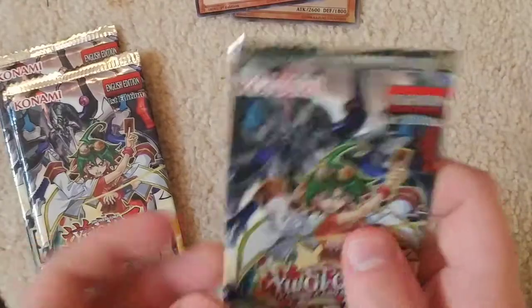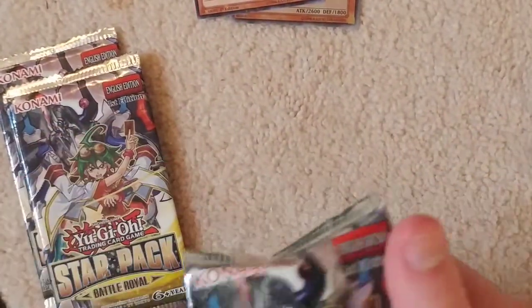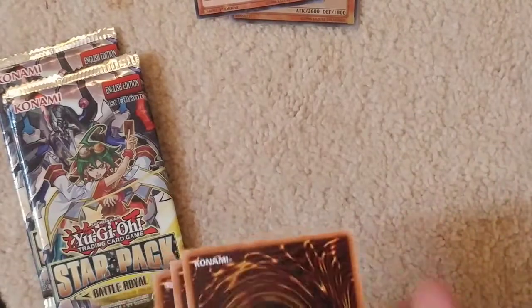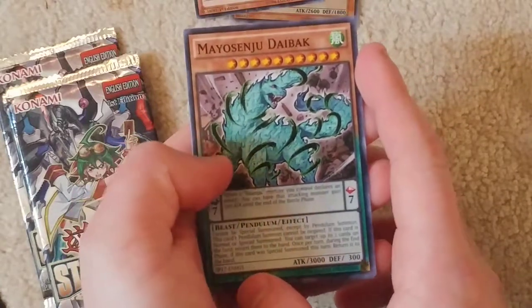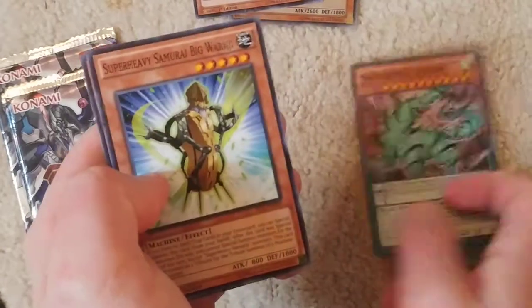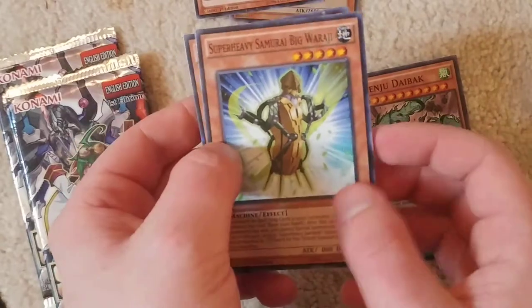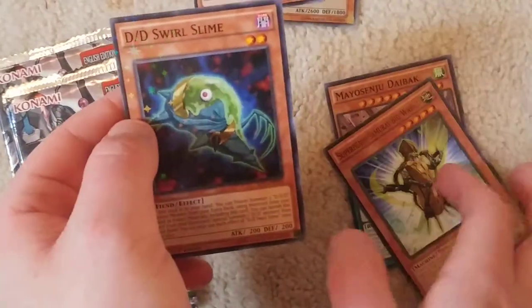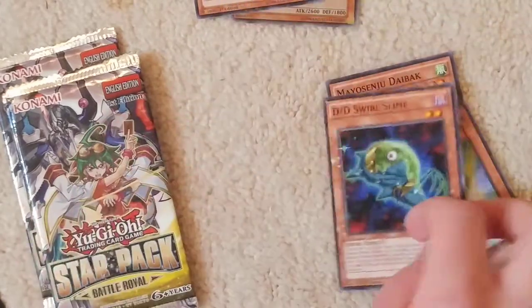Second pack. And I'm gonna turn this around so we don't spoil the surprise. There we go. So we got... I'm sorry, I buffered that name wrong so badly. There's that guy. Super Heavy Samurai! Big Warjari! And Different Dimension Swirl Slime. Different Dimension decks — they're actually not that bad of a deck.